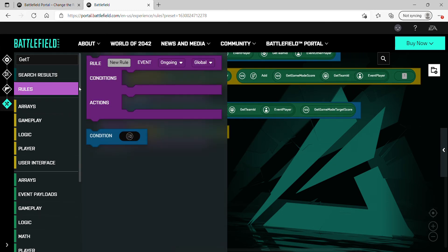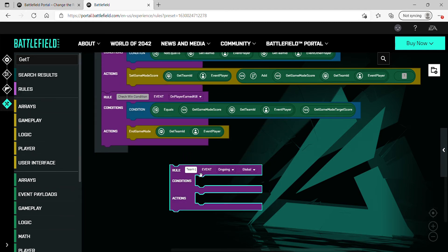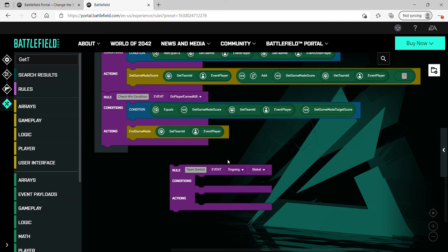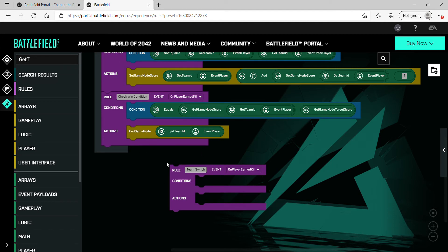To start, we're going to get a new rule — click on this and drag it out. I'm going to title it 'Team Switch.' We want the event to occur whenever a player earns a kill, so we're going to click on the first drop-down menu. There are a bunch of different options, but in this case we're going to do 'On Player Earned Kill.' Essentially, this rule will only trigger on the event that a player earns a kill.